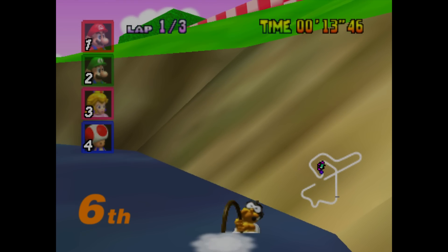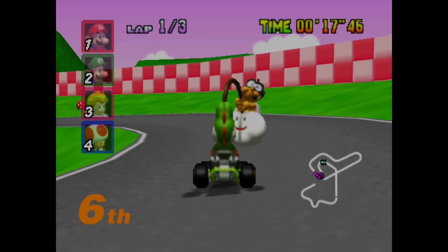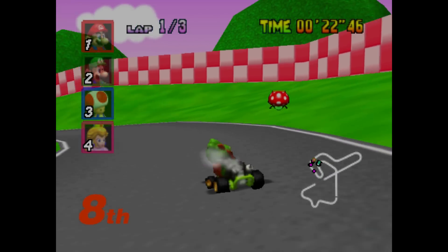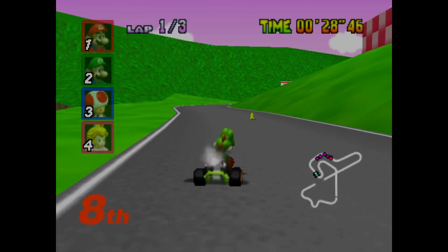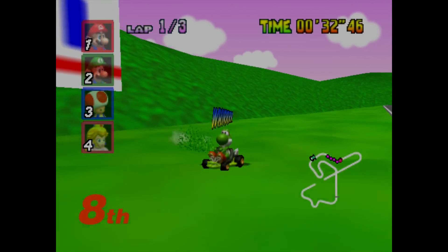Mario Kart 64 also introduced some new items to the game. The red shell, for example, got upgraded with a trio version, and the banana also got upgraded with more bananas to throw. The biggest innovation came with the flying blue shell. That's right — the item everybody hates and that still ruins friendships in modern Mario games had its origin here in Mario Kart 64.